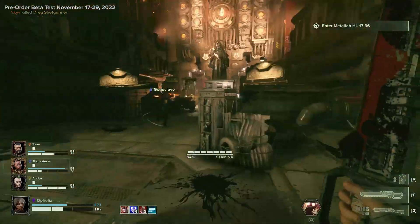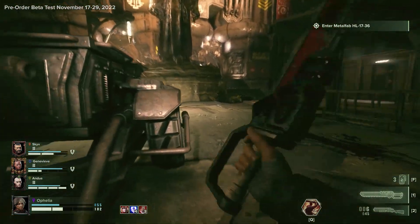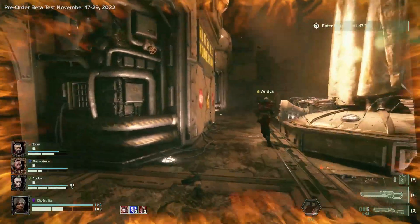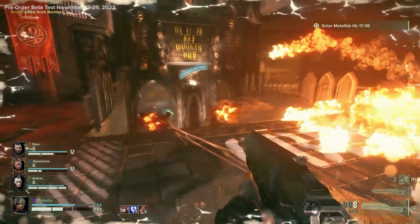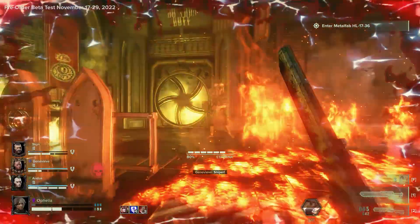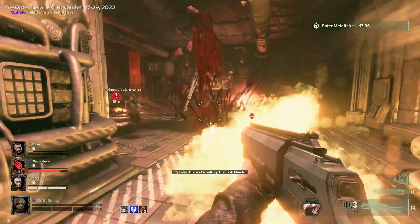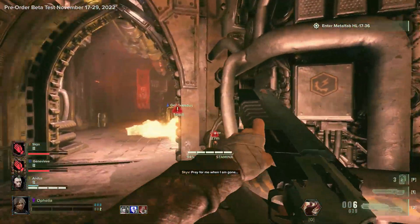However, the combat shotgun is a Zealot's best friend in many respects, because there are times when you come face to face with a special infected — I'm still calling them that — and your ability is on cooldown and you don't have the health to sustain a close-quarters fight. This shotgun can really just go to work. It's full auto, nine rounds, and the range overall is actually pretty good. There are a couple of times where it has absolutely saved my life.